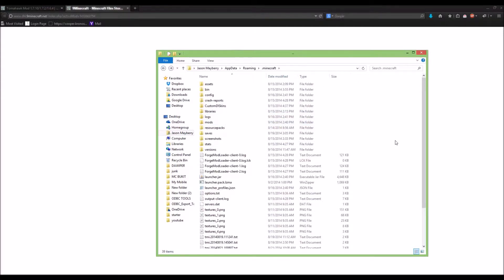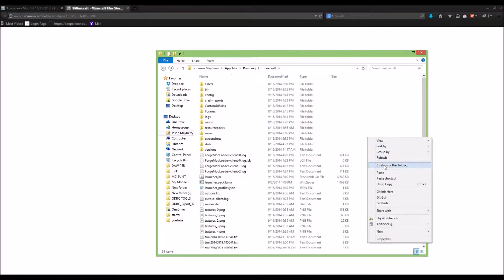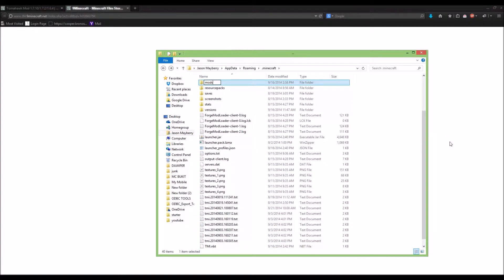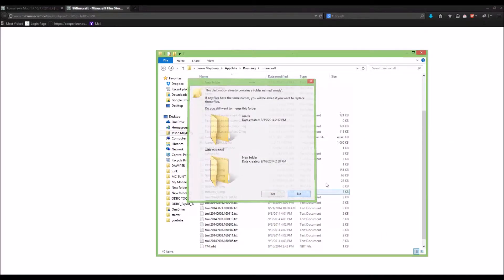If you don't have a mods folder, you can click in the white space, click New, and then type in 'mods' as the name of the folder. But I already have one so I don't need to do that.